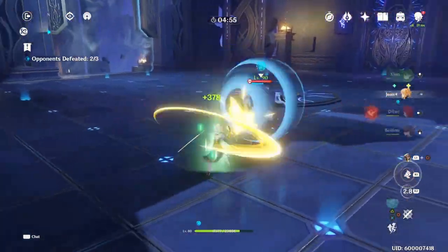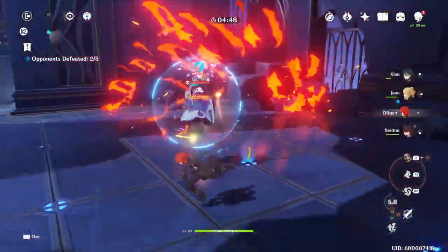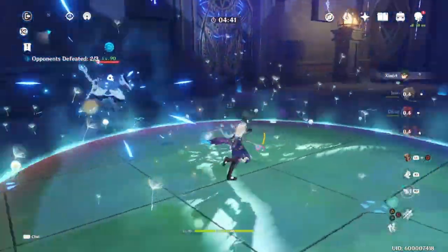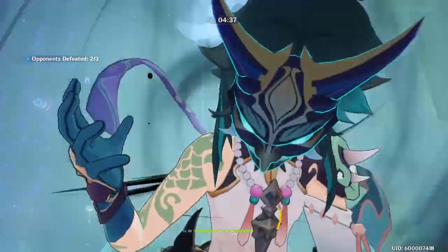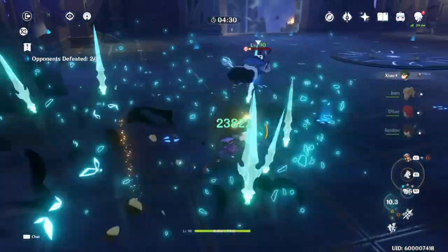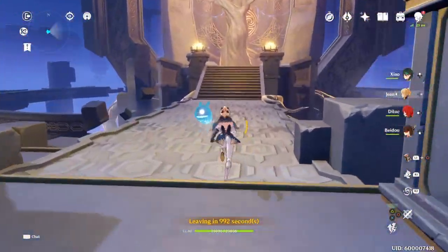If you guys have Jean, building her this way — the main reason I have her built this way is purely to support Xiao. Because as you can see, I can get the heal ready here. Now Xiao's back to full HP, so Xiao can fund his own heal this way. It's very important that Xiao is able to do that. I can't say self-sufficient because he's relying on a support to be able to do it, but it just enables Xiao to do whatever he wants and not really stress it, because I know she has his back whenever it comes to energy recharge and ult and all that.